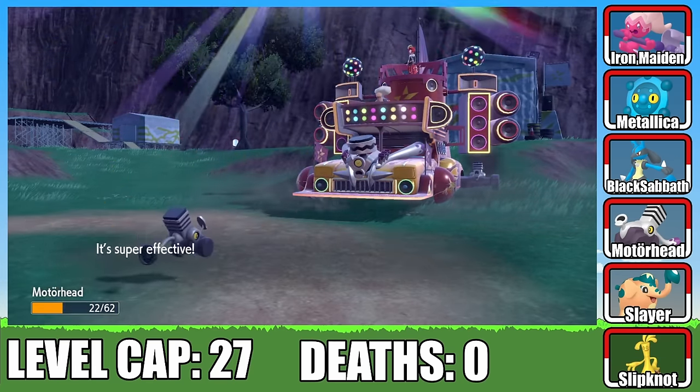After sadly losing Dream Theater, we had to get back on our feet and catch some new allies. I head to the outskirts of Levincia, where I catch a Corvisquire that I named Megadeth. Megadeth then evolves into a Corviknight, becoming not only viable for our team but also an excellent answer to those pesky Ground types. On my way to Alfernada for the next gym, I stumble upon a very cool shiny Marill. Unfortunately, it's not a Steel type, so you know what we had to do.